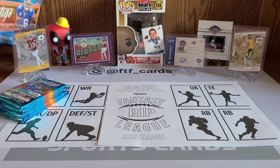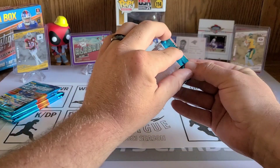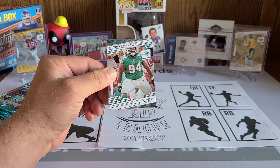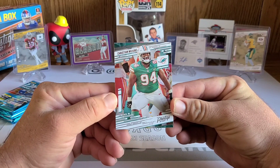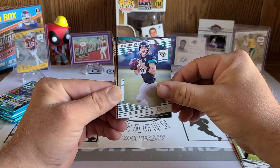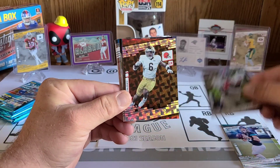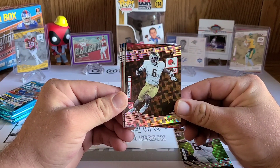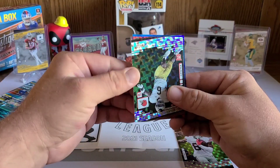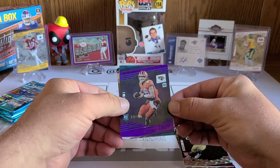Ripping these four packs — after doing some research, since everybody seems to be getting hurt this year. To start us off: a Christian Wilkins, a Brandon Cooks, a Gardner Minshew, and our first parallel card is a Darius Slayton Extra Points. Next one is a Jeremiah Owusu-Koramoah linebacker parallel — not bad. And our first numbered card is a purple Trevor Lawrence. Let's go, that's huge!